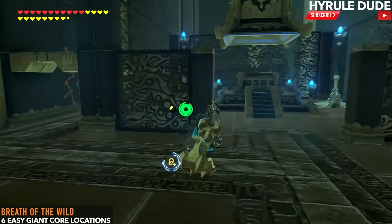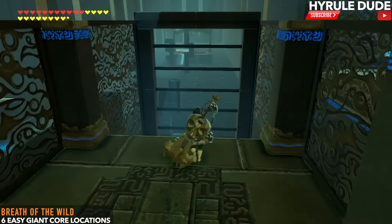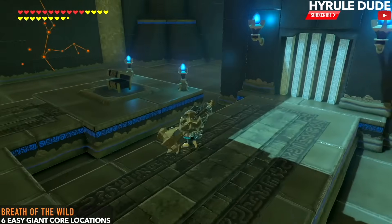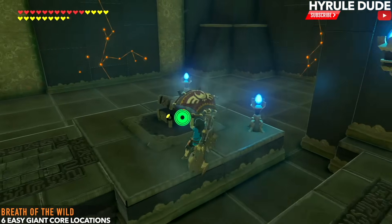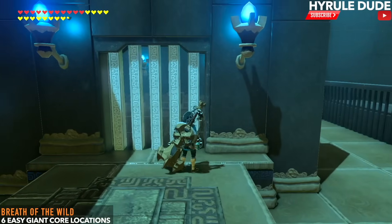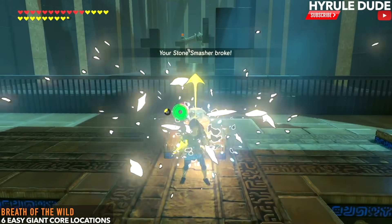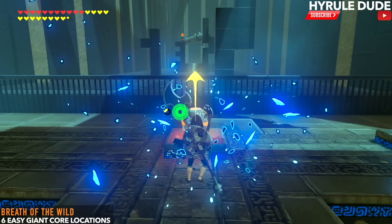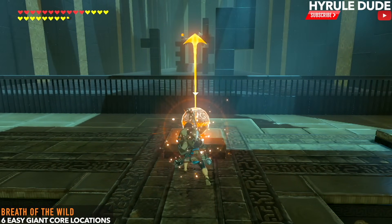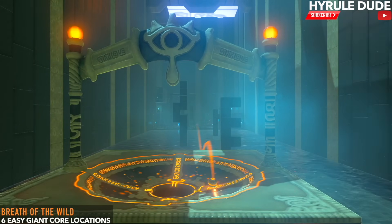Go around the altar and you'll find another puzzle just like the first one, except this one is much harder. There's another chest in here in case you broke your weapon, and behind this gate is where the giant core is. Use stasis on the ancient orb again — this took me many tries, probably my 30th attempt, so don't get discouraged, keep trying.